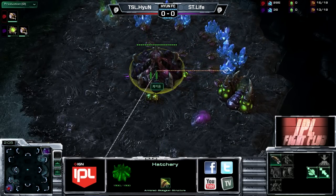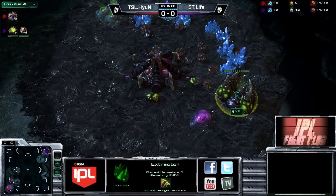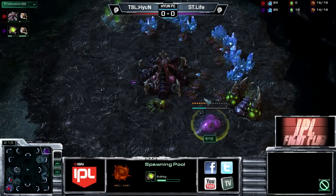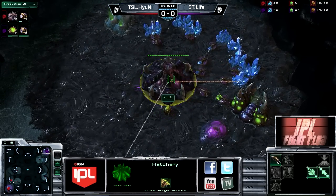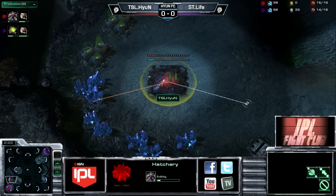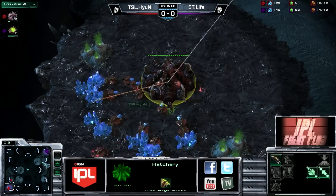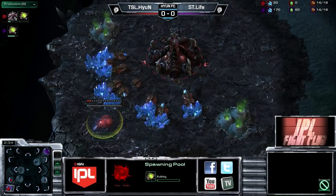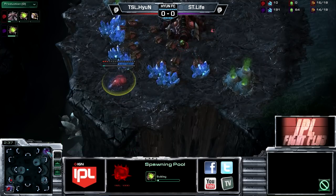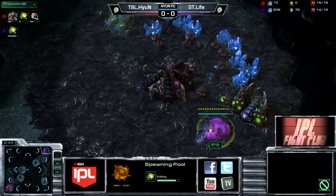Already we see Life going with one of his kind of patented builds - starts with a 13 gas into a 12 pool, got to prioritize that early zergling speed. Meanwhile Hyun does a quick expansion - 15 hatch, not too much of a surprise. With Life's relatively quick spawning pool, he's already got himself up to 50 gas. Hyun goes 15 pool actually.